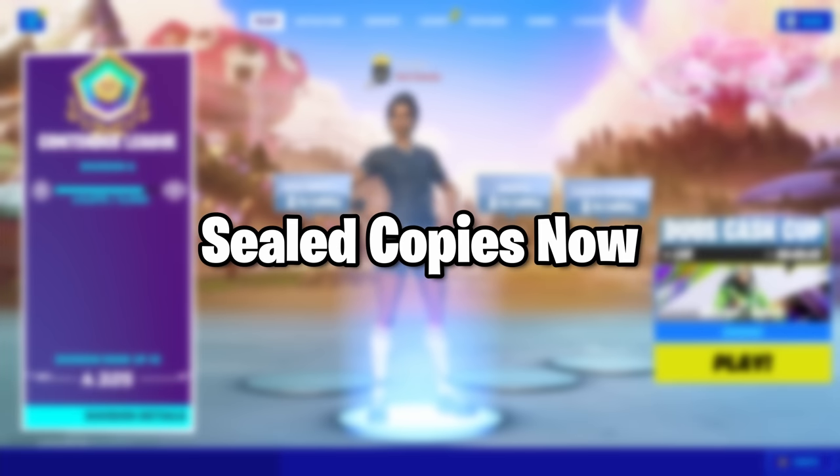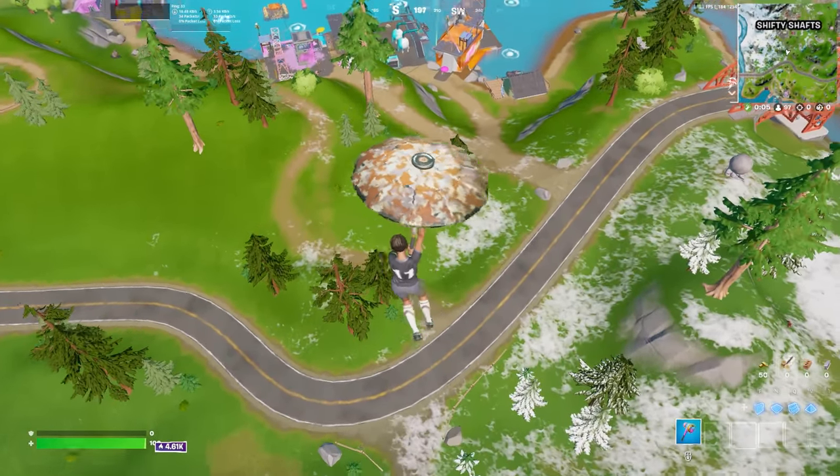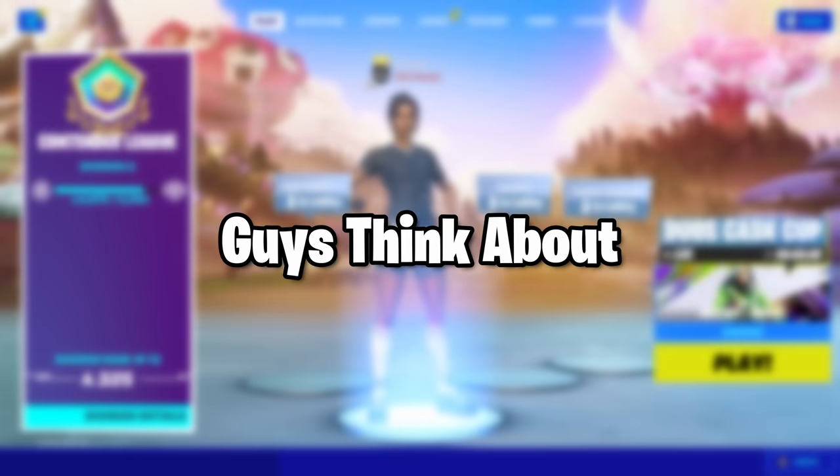But if you try to buy those sealed copies now, some of them go for like $2,500. This is what the glider looks like in game — it's like an orange camouflage color. What do you guys think about this glider?